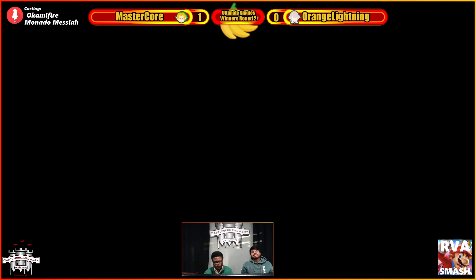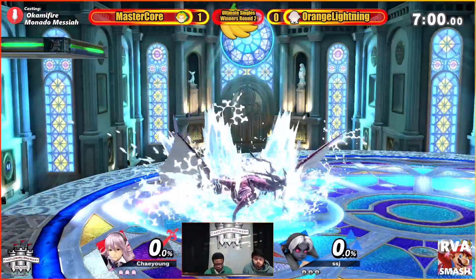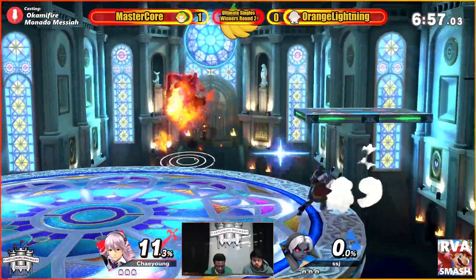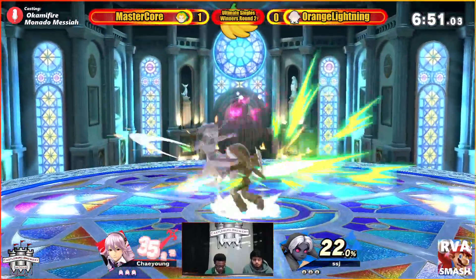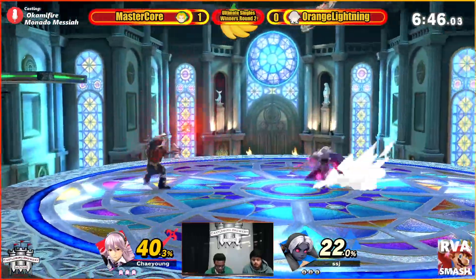So MasterCore is up one. But orange lightning can definitely get the download here going into Kalos — one of Corrin's best stages. He needs to get hit by a little less fire arrows — easier said than done. Already getting hit by the nair. Young Link's nair getting way too much priority for any one man.